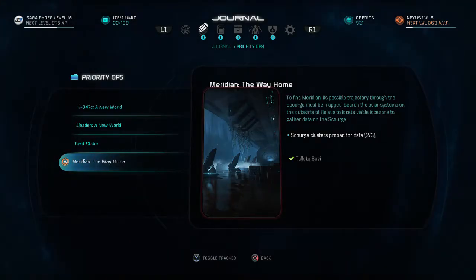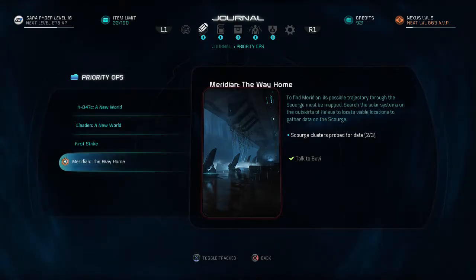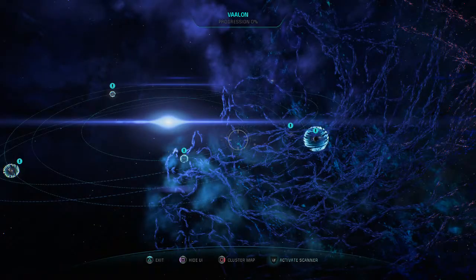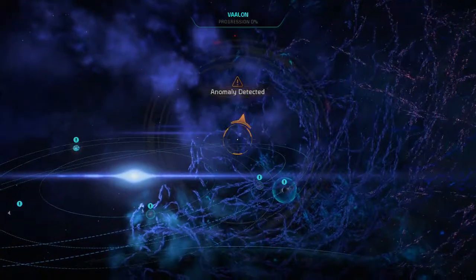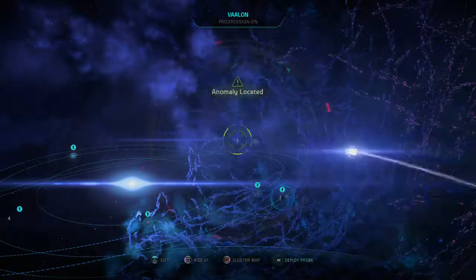So we are on the Meridian mission — priority mission — called 'The Way Home.' We need to scourge clusters and probe for data and all that. I've done two of three, and this is basically all I had to do. You gotta get into these systems. I didn't want you guys to miss anything but it was kind of tedious. You scan for them — or probe rather — so let's go ahead and do that.